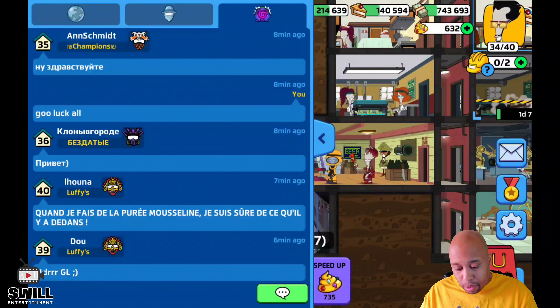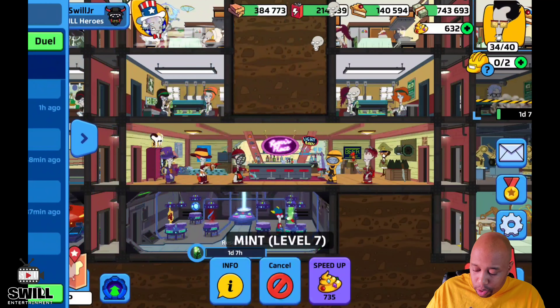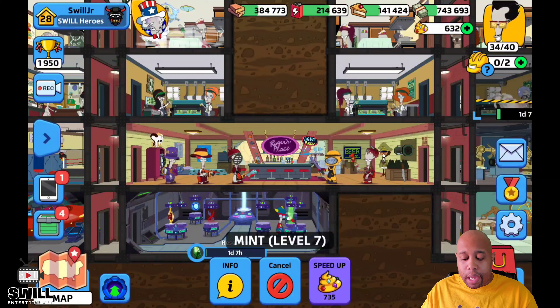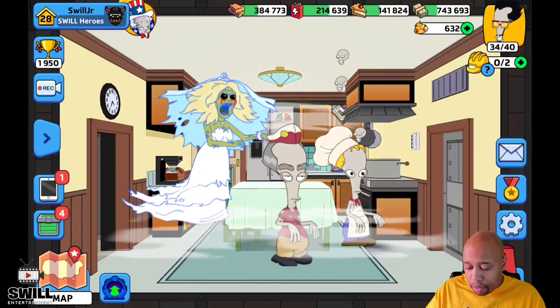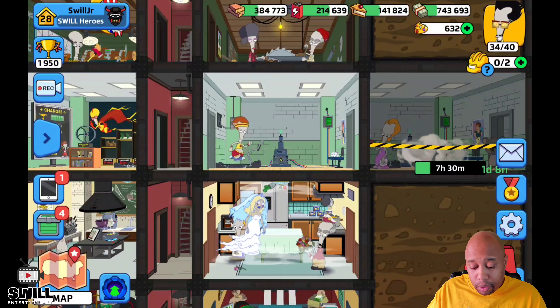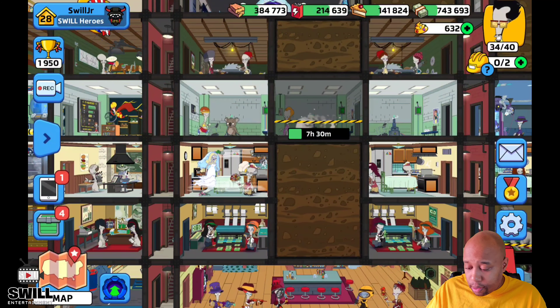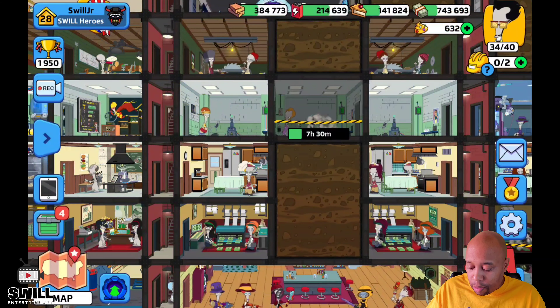So we're doing the war. If you're looking for a clan, Swill Heroes is the clan for you. I got my lower level account in there trying to level it up close to my main account, which is situation room 10. My heroes are level 85 and I'm trying to get them to 100 — it's a struggle. I'm trying not to spend money on that, but sometimes you have to spend a little bit.